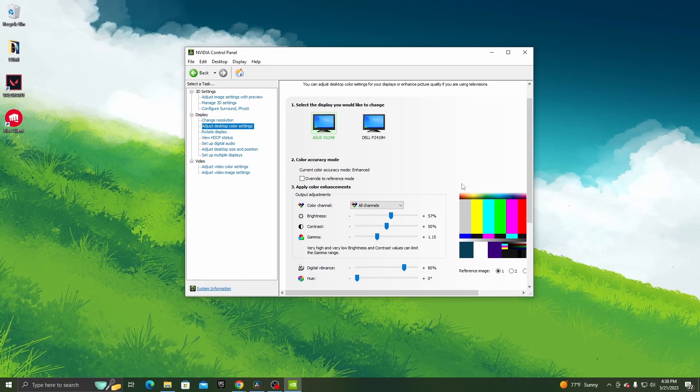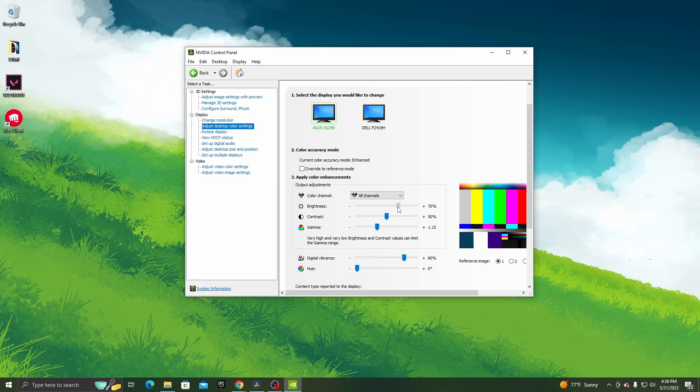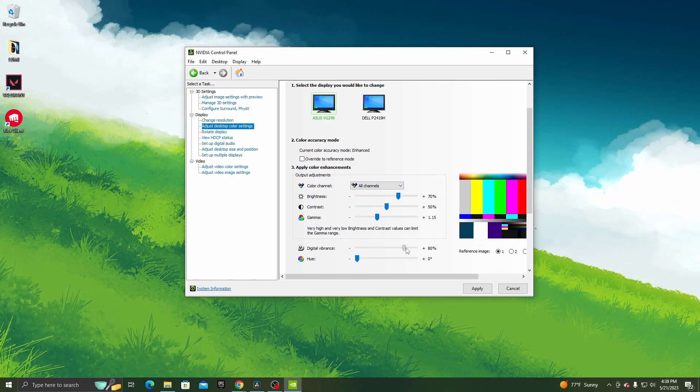What you want to do is copy everything that I do with all the color settings and all the adjustments. If you follow that, this should result in having the correct color settings.